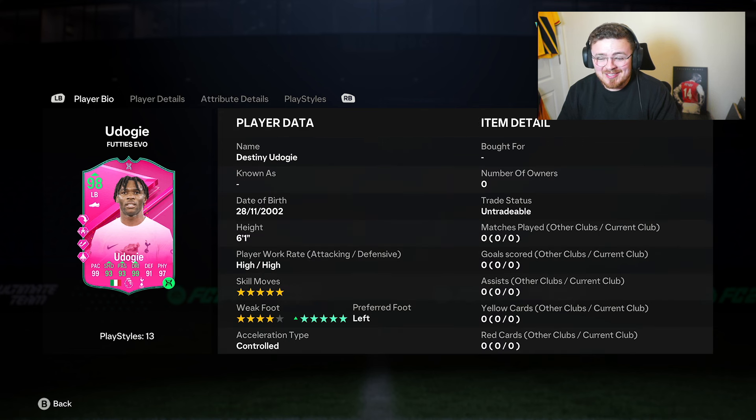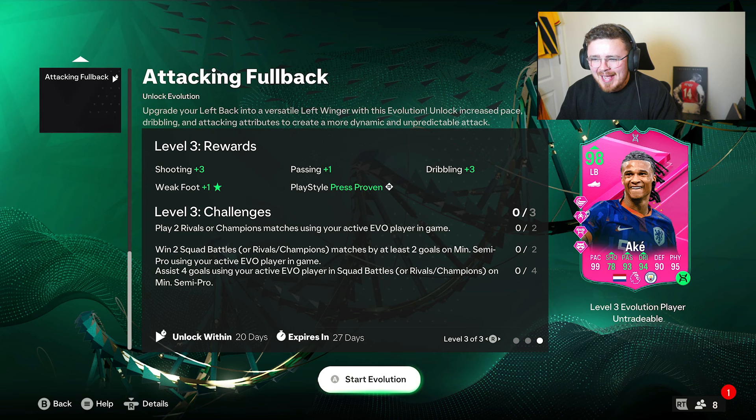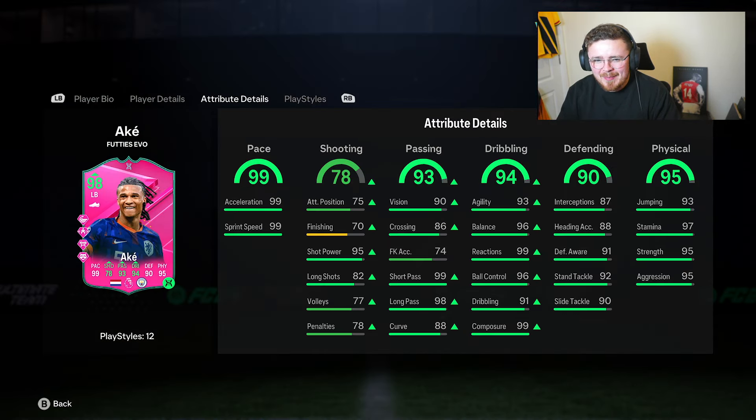This could be the one, guys. Honestly, I'm not going to look much further than this - even being an Arsenal fan, this could be my end-game left back. Destiny looks insane. Nathan Ake of course compares as a center back with 99 pace.